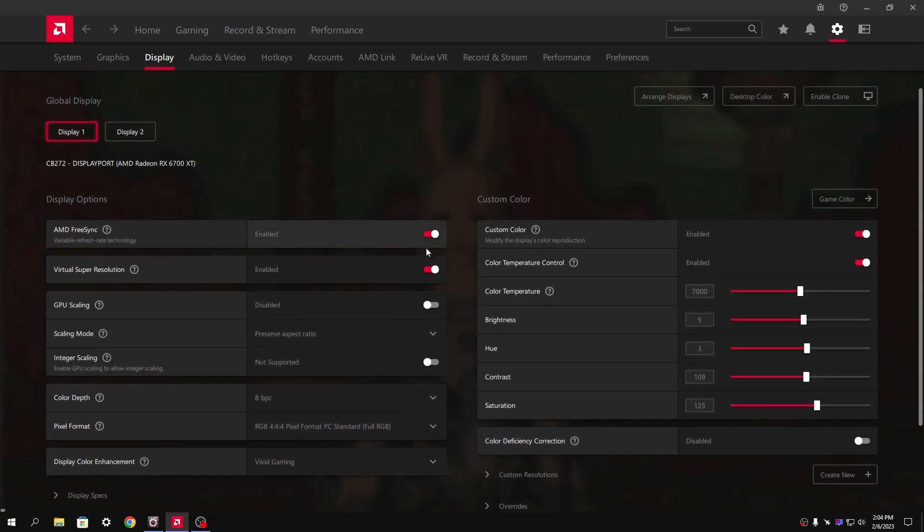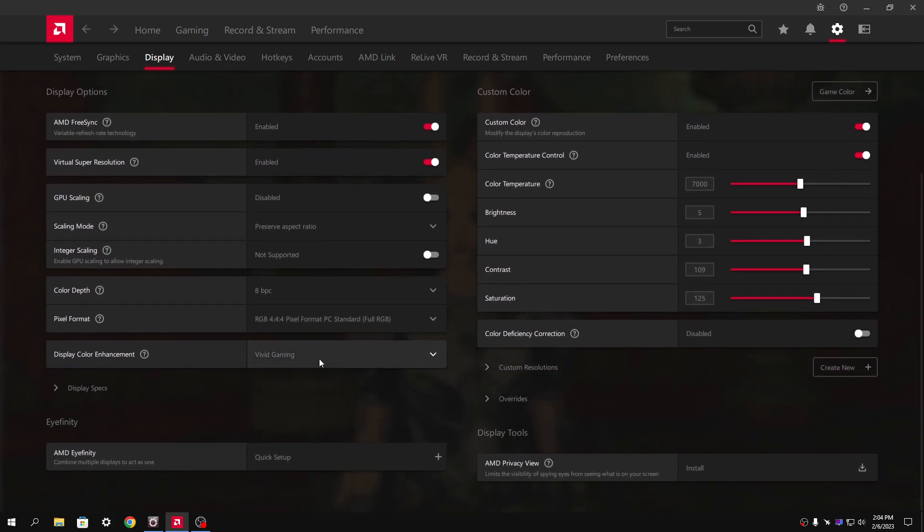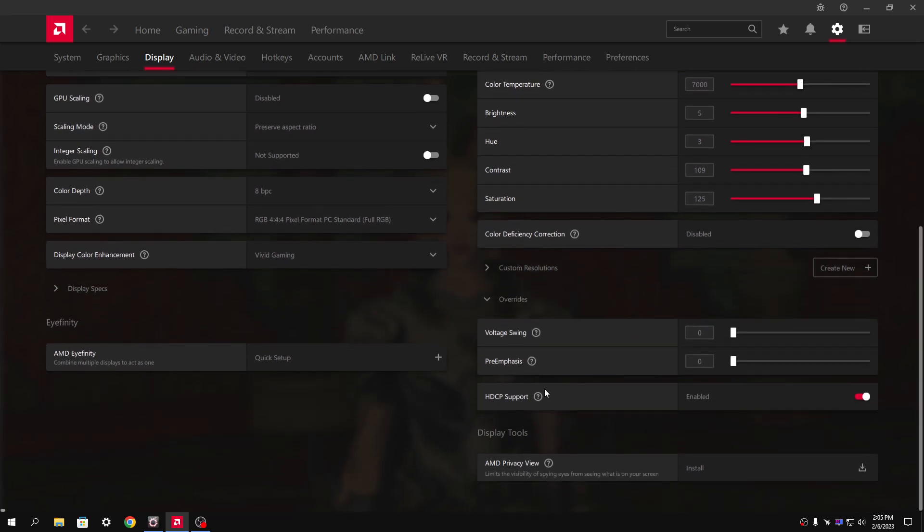What we're going to look at is, in addition to obviously having FreeSync turned on, and if you want to use VSR to give yourself 1440p as an option on a 1080p monitor you can do that. Any of these settings really don't matter much. Now for this to work, Vivid Gaming has to be turned on because it gives a bit of a boost to the colors that pop up. But we're also going to do a couple of other things. Make sure of all the overrides you do, never turn off HDCP support. I know DRM is a pain, but I'd rather keep this on just so we don't mess anything up.